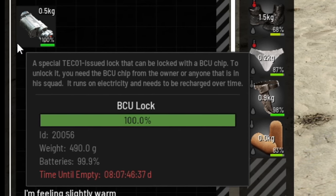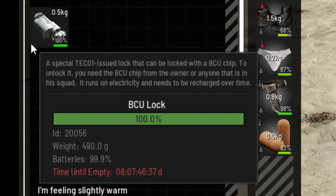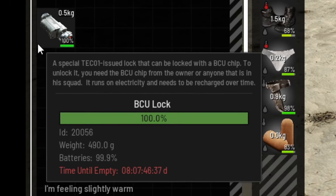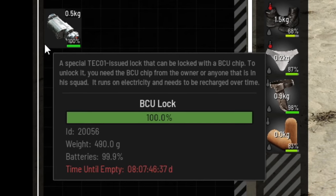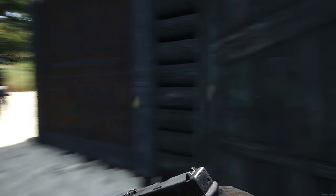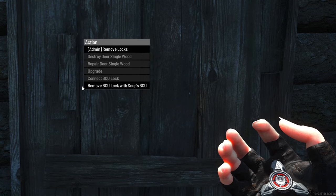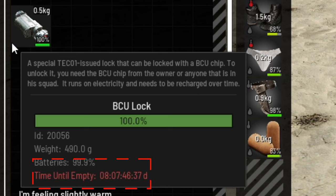And then there is the BCU lock, which is kind of an offline raid protection. This lock is only unlockable if matched with the correct player BCU chip — think of it like some sort of fingerprint system. Those locks are unpickable, but there are still two ways to get past them. One way would be to kill the owner of the lock or any other player in his spot and use their BCU chips to unlock it. Another possible way is to just wait until the lock eventually runs out of energy, since it needs batteries to be functional and must be recharged after a specific time.